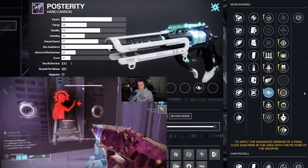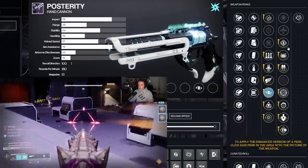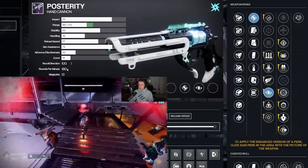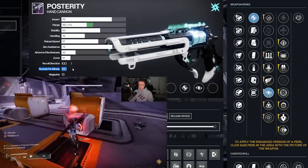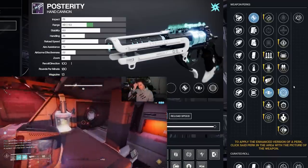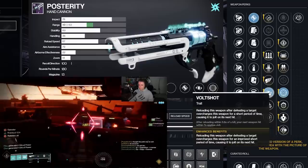Posterity, the Arc Hand Cannon. This gun can get some ridiculous rolls because Volt Shot is in the first column, so you can get Volt Shot and another damage perk — Frenzy, Rampage — throw on some range perks in the minor column and that's a hell of a gun. But it's a 180 RPM hand cannon. 180 RPM hand cannons in PvE have never been that popular because their raw damage is just not very good. They hit like wet noodles, and I don't care how many god tier perks you put on this thing — I do not want to use Posterity at all. Give me the Ikelos SMG for Volt Shot. The regrind factor here is high because the first version was not that great, but if you didn't get this pattern, I wouldn't blame you.